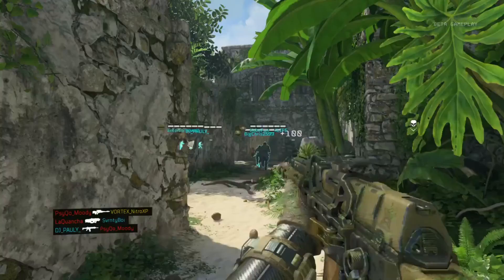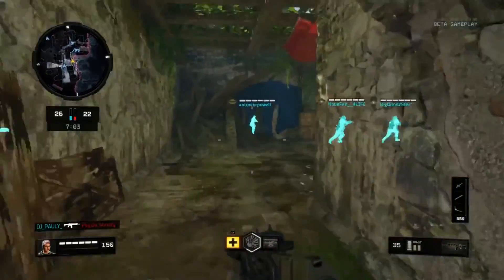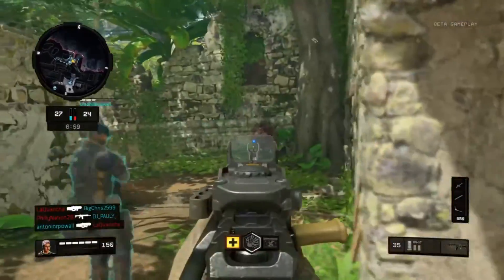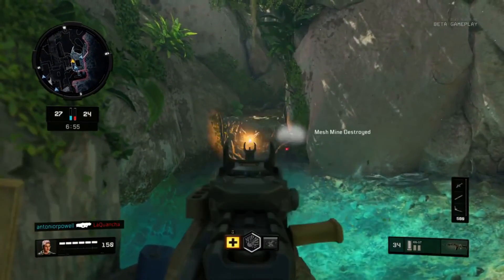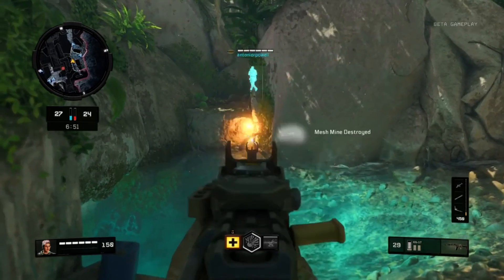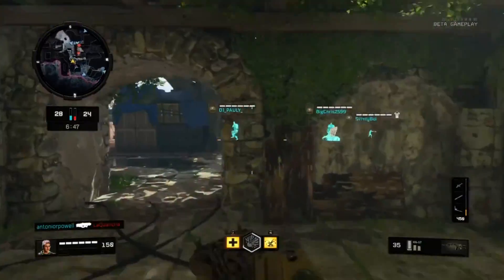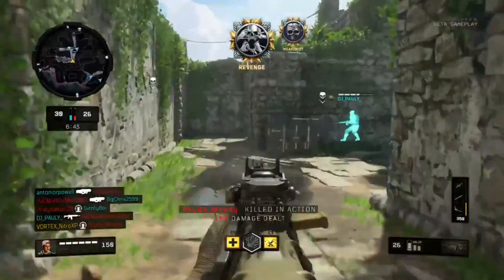Keep in mind this is only the second AR that you unlock — the first being the ICR, which is still a solid weapon, but this one beats it out hard. To wrap up the next three stat highlights: accuracy comes in at 10 out of 20, and it holds three magazines in reserve at 35 rounds each — five more bullets than a normal modern-day assault rifle, because it's the future.